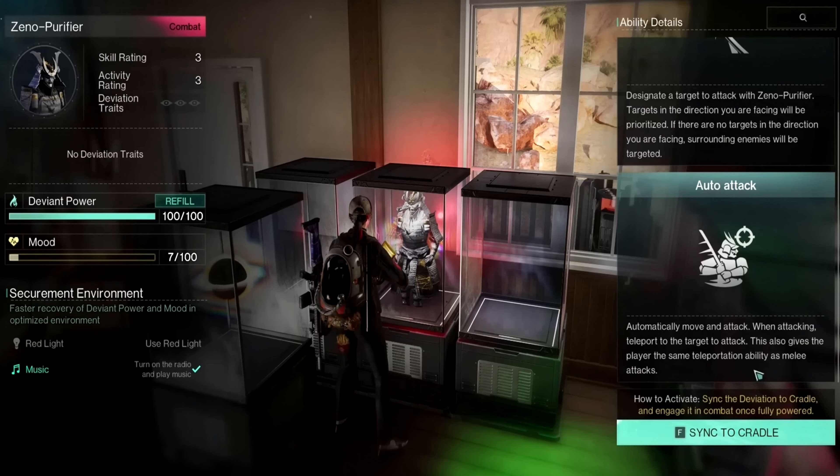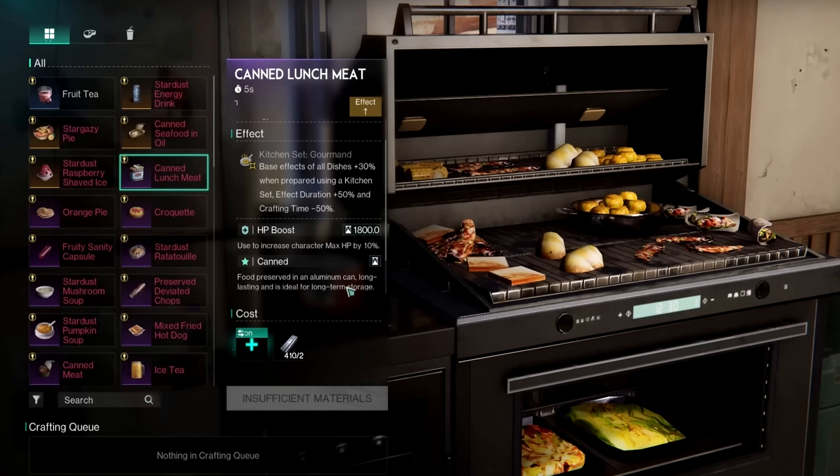Now let's take a look at the best deviant. As there are many choices, this is more of a personal preference. I prefer the zero purifier because it will do a bunch of damage, attack and move automatically toward the enemy, and also gives us the teleportation ability as melee attacks, which is very useful. And finally, the choice of food is again up to each player. I really like the canned lunch meat because it is super easy to make and will boost our max HP by 10%. But if you want to maximize everything, then you can go with damage-increasing food or anything else depending on what you are specifically fighting.